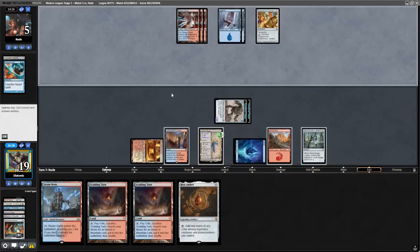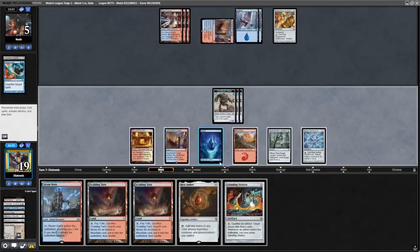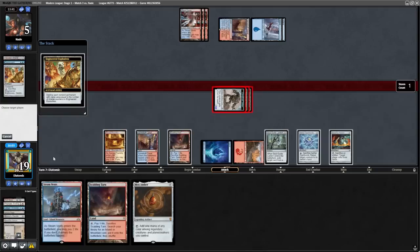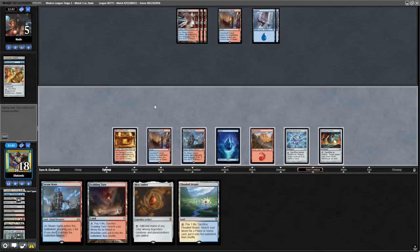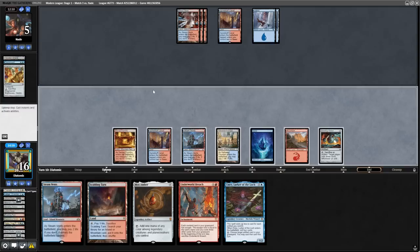They have an Engineered Explosives for zero, so I lead with Grinding Station because I want to pump my Constructs, as well as be able to sacrifice them to mill myself if they do pop the EE. They have the Counterspell, so we play our land and attack. I'm going to make a Construct on their end step, as I'm trying to make it as awkward as possible for them to sac the Engineered Explosives. I make a slight punt by not floating mana with Urza's Saga — this is important, as they do play Mystical Dispute and can cast that for three mana. We play our Grinding Station and it resolves. This will let us sacrifice a Construct to mill ourselves when they sacrifice the Engineered Explosives, and we have Aether Spellbomb and Soulguide Lantern to draw cards if we start flooding. A load of nothing happens as our opponent keeps passing back, clearly representing Counterspell. I draw an Underworld Breach and am sandbagging it until I can cast multiple bombs in the same turn to play around Counterspell.